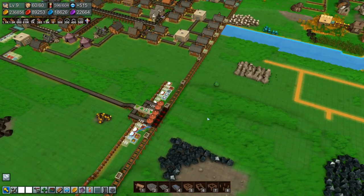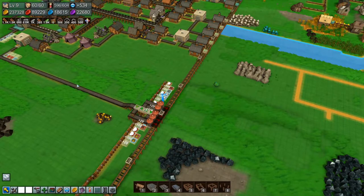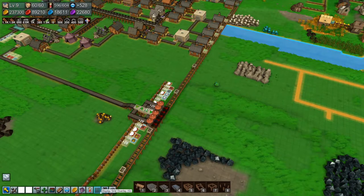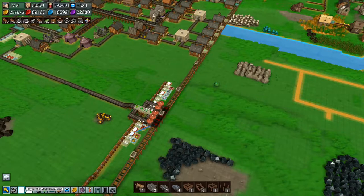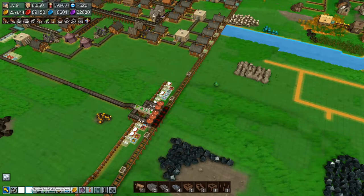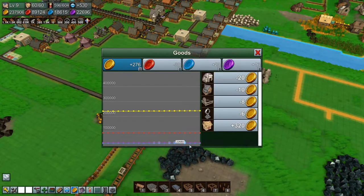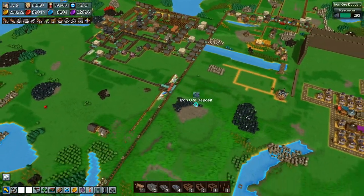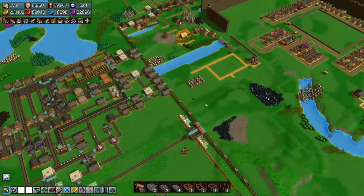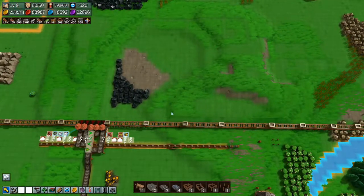Yeah, I think that seems reasonable. So let's do that. Are we actually losing red coins? Let me check the graphs — goods, good supply, production — there we have them. Yeah, we are losing red coins, just a little bit. It'll be a while before we run out.